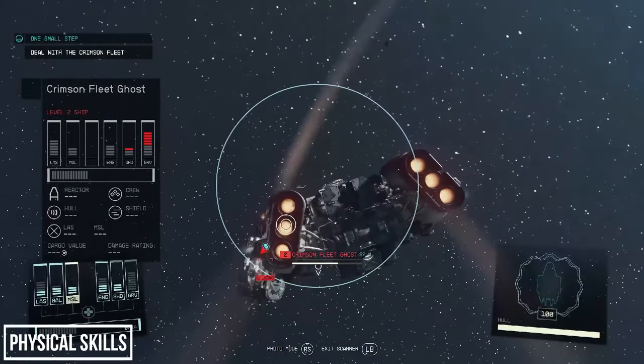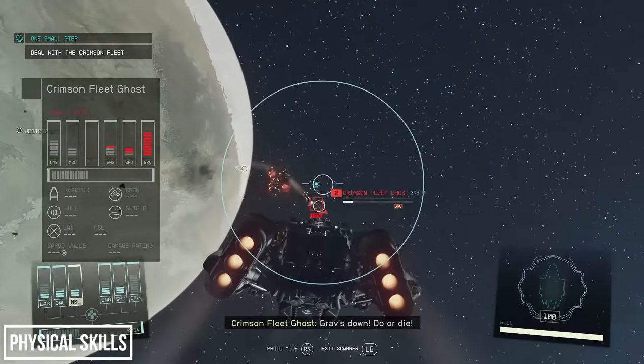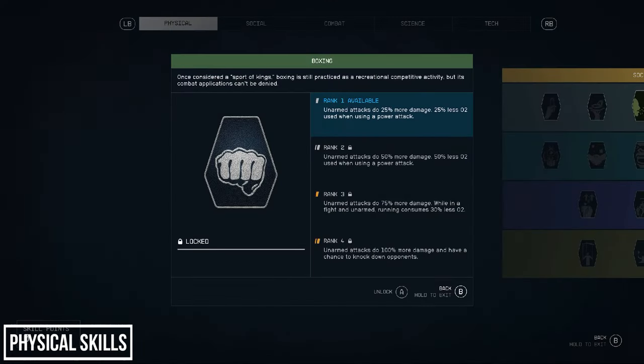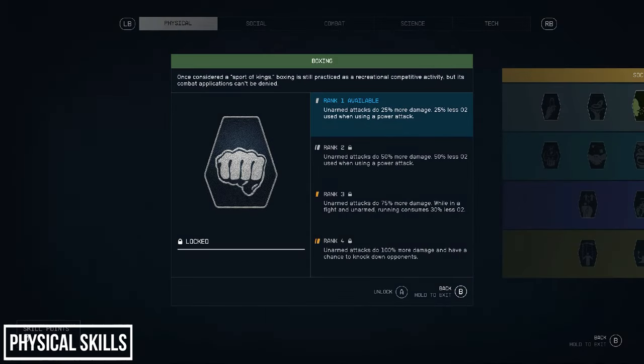Let's move on to the Starfield skill tree system. For this video I'll only be covering the first row of perks within each skill tree, as these are the ones you'll be choosing between at first. In Starfield you have 5 skill trees: Physical, Social, Combat, Science, and Tech. Within these there are 4 tiers of perks. To unlock each tier you need to spend a certain amount of perk points, and each perk has 4 levels, ranging from level 1 which may introduce a new skill, up to level 4 where the skill becomes very effective.